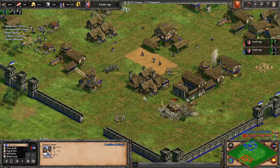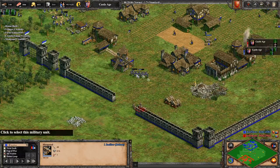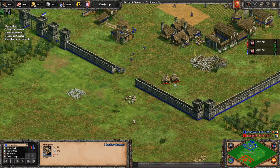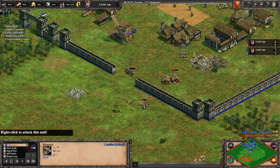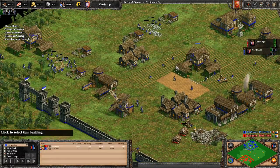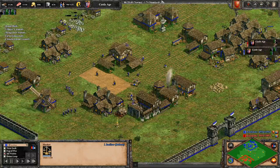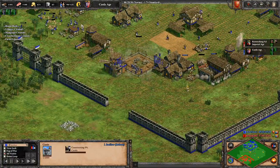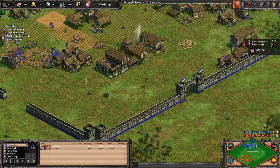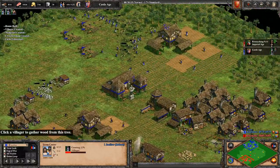I was getting close to clicking up to Imperial Age, still trying to defend and keep Mangonels while focusing on the Janissaries. My archer micro is not the best but with Britons' archers anyone can do it. I took a few bad fights. Once you're in this situation, use your Market to balance your economy and click up to Imperial Age. Get the stone for the castle — securing your economy here is important. I could have expanded a bit more forward to secure the passage completely but I was scared he'd come with siege.